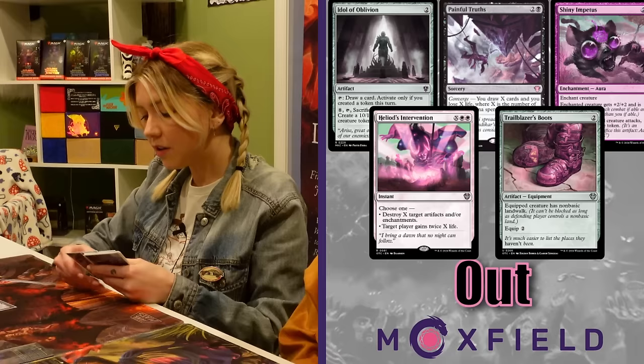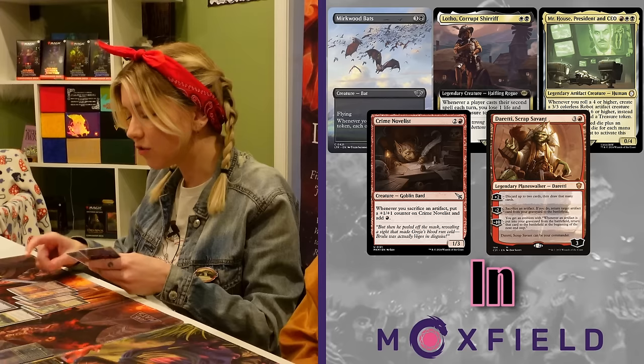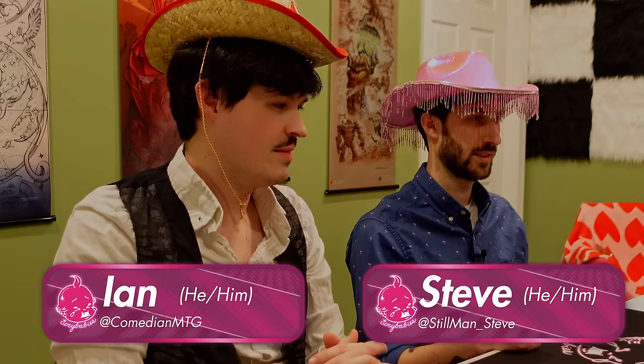I'm playing Olivia, the Opulent Outlaw. This deck revolves around sacrificing treasures, so I got some cards that are good in the treasure meta — also some cute little board wipes and cool creatures that do crazy treasure stuff. My favorite is the new Mr. House, President and CEO from the Fallout deck, and also a new card called Hell to Pay. I also saw a very not cute Mirkwood Bats in there.